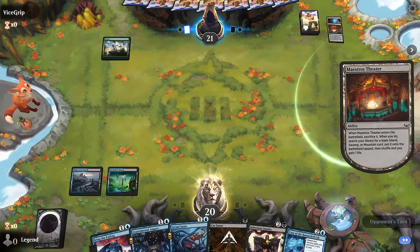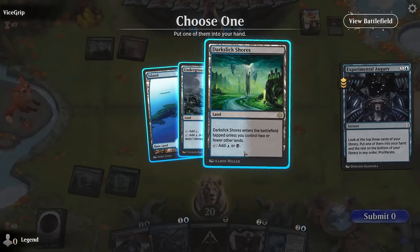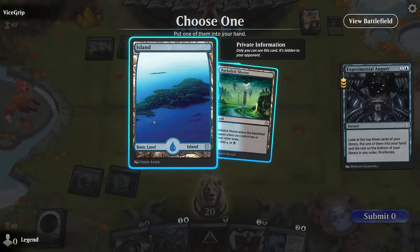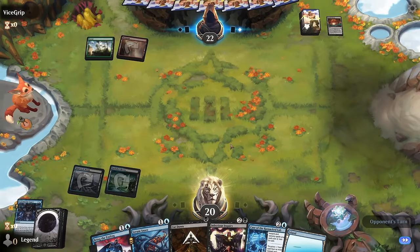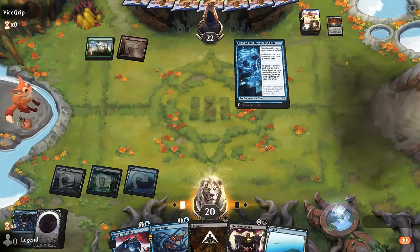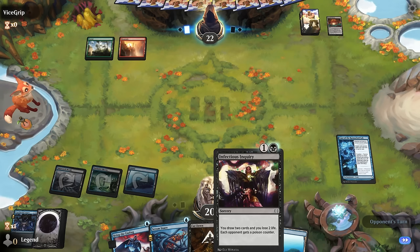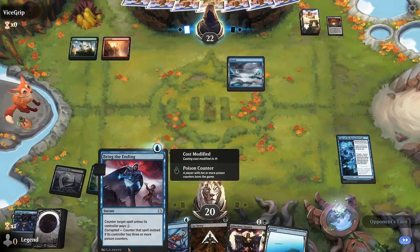Opponent with another fetch land. The good news is we don't care about the opponent gaining life since our plan is to poison. I'll just get an Island here, since if I draw another Darkslick Shores next turn I might regret taking it. So how scared are we of Nyssa? A little bit. I can still bounce it with Serum Snare, so I think it's fine to deploy the case. Next turn I would maybe Inquiry, Serum Snare, and then counter all the way back.